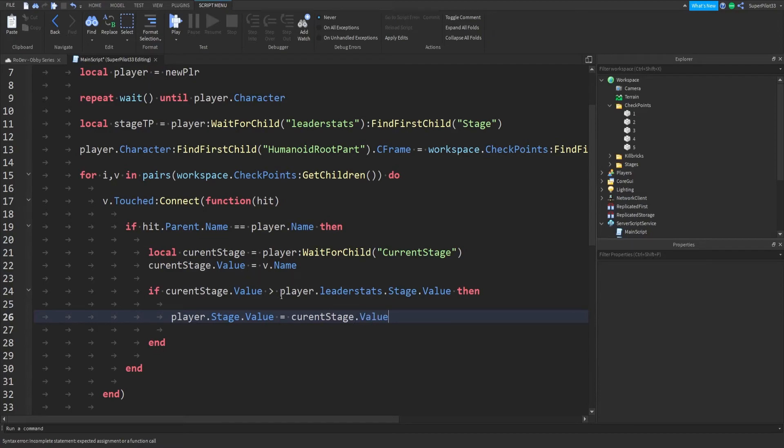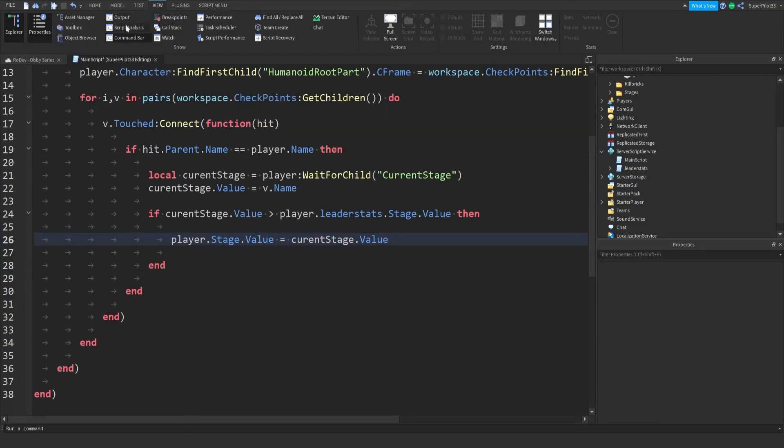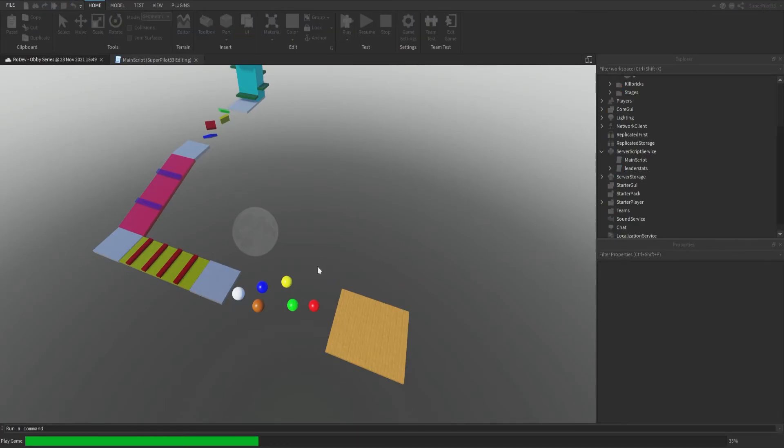So there we go. Now if the new checkpoint they've hit is greater than the stage they're on in their leader stats, then we'll update their leader stats. The leader stats will save — not automatically, but upon when the player leaves the game. I think that's pretty much it for all we have in this video, we can go test it out and start fixing errors because I always have errors.